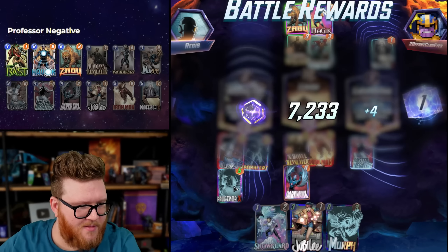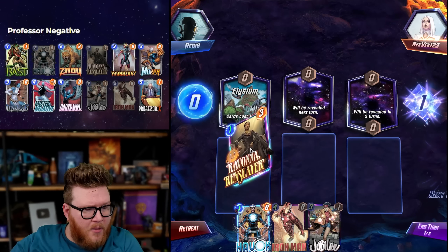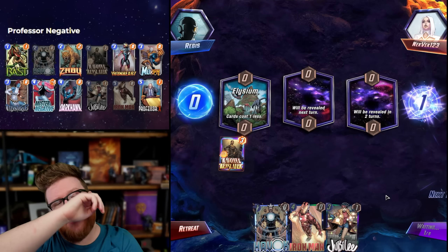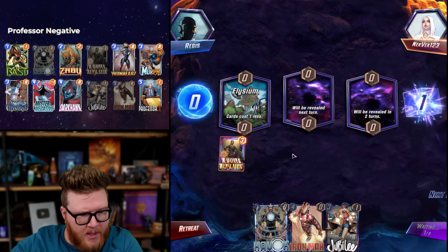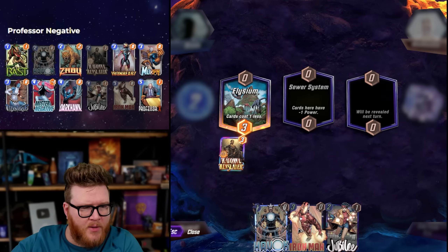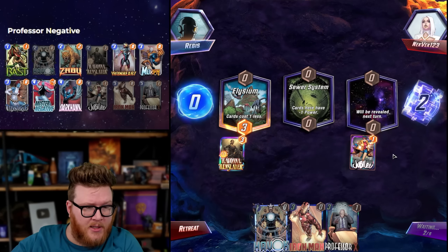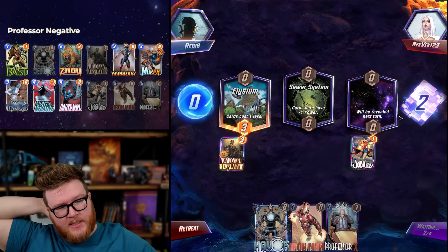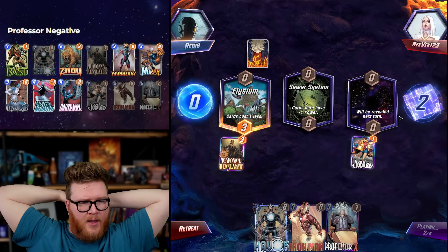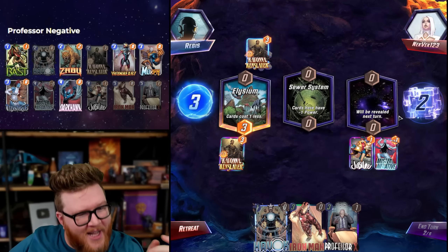Look how much crazy power we got here in one turn — nuts! We love Ravona. We would love a Mr. Negative even more. We'll probably rip this Jubilee, try to hit it. It loves Elysium — we do too. Even if we don't hit flipped stats, it could still be pretty valuable. Professor X could actually just steal a spot here too, especially if Jubilee hits anything reasonably sized. And we hit it — we're geniuses! Turn two Mr. Negative, let's go!